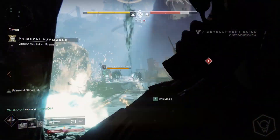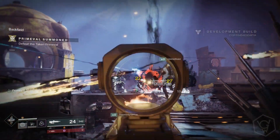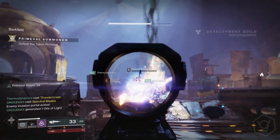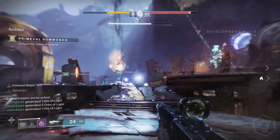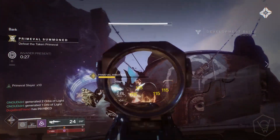A tip for doing the arc, solar, and void kills in the crucible: obviously switch to the correct element subclass so you can get these quicker. Using the new subclasses will help get those kills faster. If you're on the right subclass, this will definitely make the others go up faster as well.